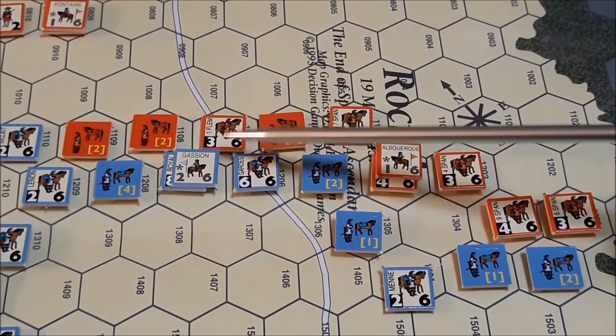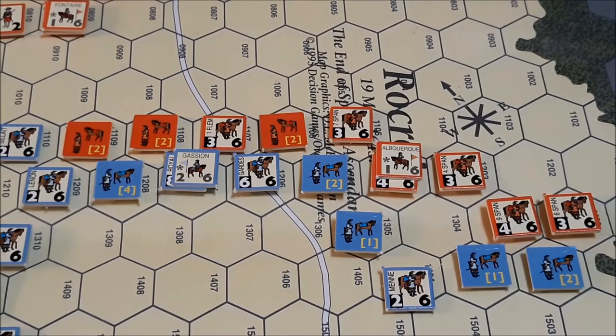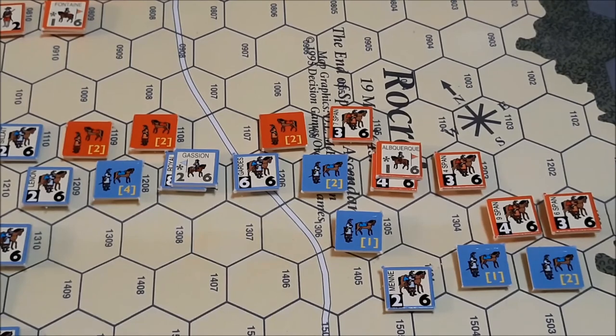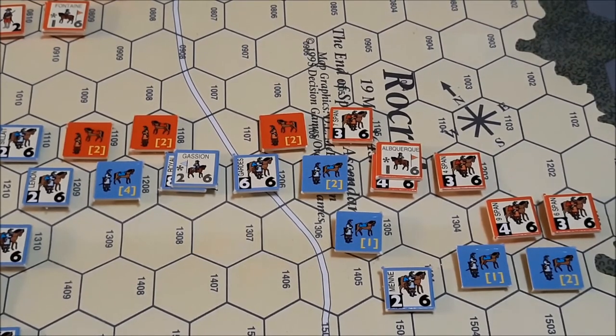And then finally, I think this is 1 to 4. If it's not, please let me know. Either way, the odds are similar — the results are close to the same. We rolled a 6, that's an attacker eliminated. That's very unfortunate. We have the first victory points of the game go to the French player. I'll have to figure out what that is for victory points. And finally, there is no other combat on the Spanish player side. We'll wrap up game turn 2, and the next video will be the French player's turn 3, starting with his disruption removal phase.